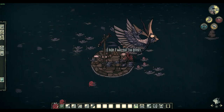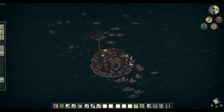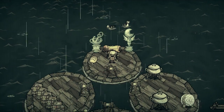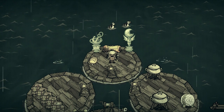After its 5,000 health is whittled away, the beastly bird will drop seven meat, three to four feathers, two to three blue gems, a 5% chance for a yellow gem, its bill, and the blueprints for two unique items. Lots of feathers can be farmed by attacking the bird with a weapon such as a weathervane. It's recommended to do this at least once in order to amass enough feathers for the new items.